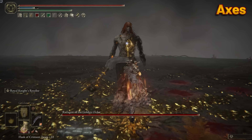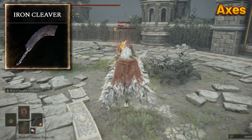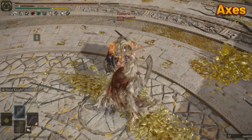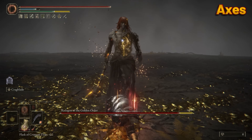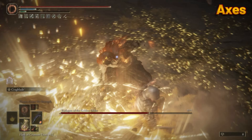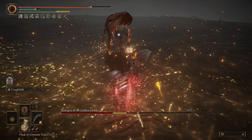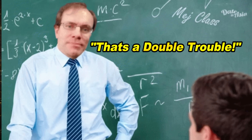Axes. I'm going with the Iron Cleaver. Unique R2 heavy attack — you charge it up and slam it down, bringing the end to all the dreams and aspirations the enemy just had. Not only does it have a powerful bonk, it also has a savage R1 light spam moveset. You've got the best of both worlds: one of the strongest heavy charged attacks plus one of the best light spam attacks. That's a double trouble, mate.